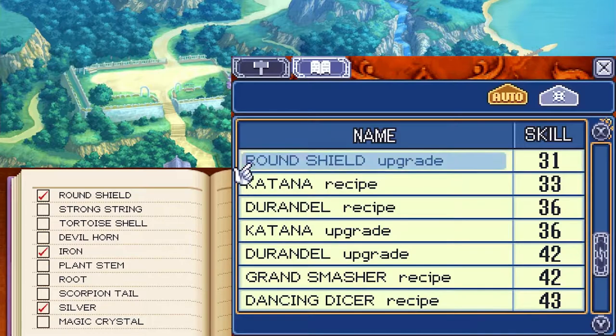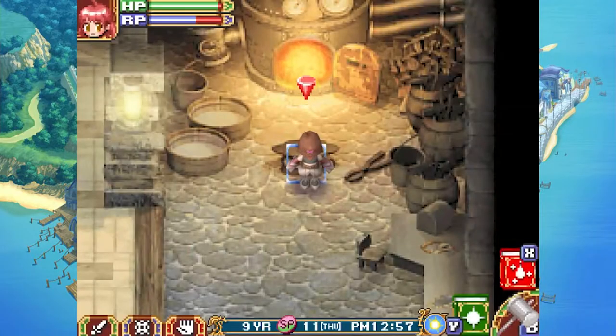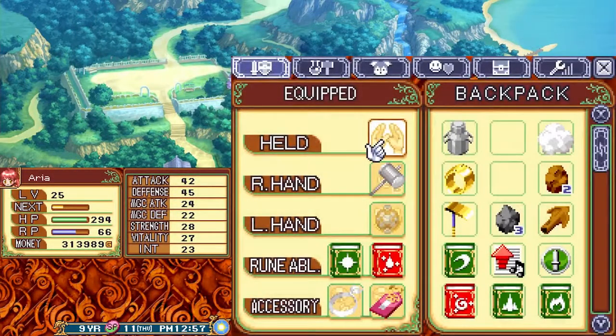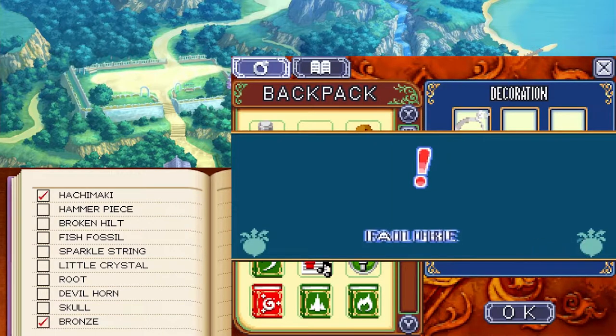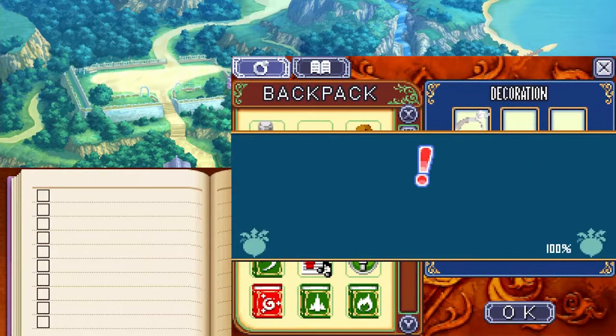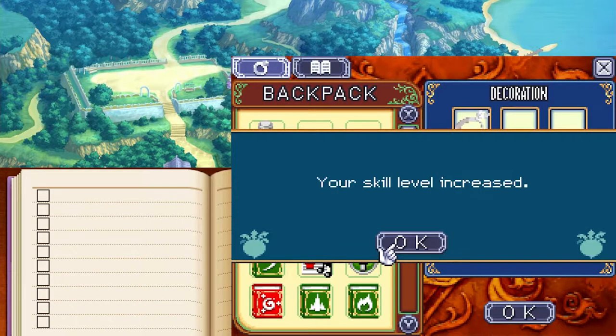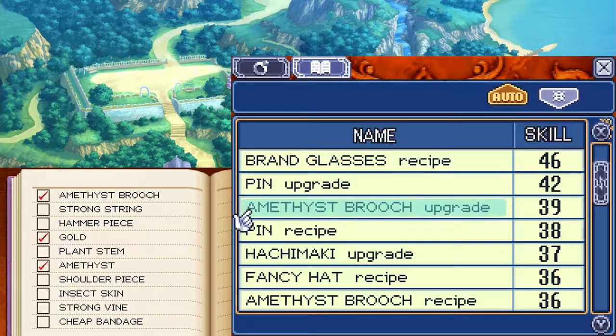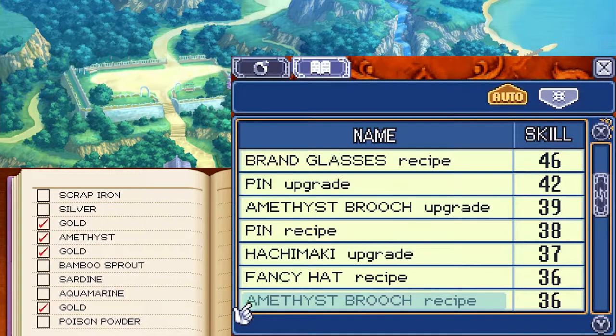That means I need to level up five more times until I have even a chance of this, because one percent is not enough. That's rough. So we're going to need a lot of iron and a lot of silver — we have plenty of iron currently, so we need a lot of silver. We also need a bunch of bronze for upgrading. Our poor inventory. One out of three, my butt. There we go, that makes up for it. That puts us at accessory level 31. If we get a bunch of gold, I could use amethyst and gold on an amethyst brooch, and that would be a really good item to grind with — just expensive to make. So for now the Hachimakis are a good way to go, it's really cheap.